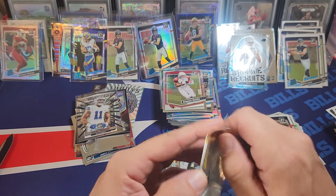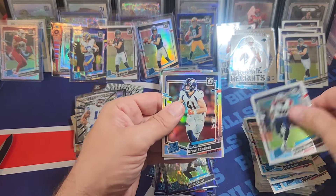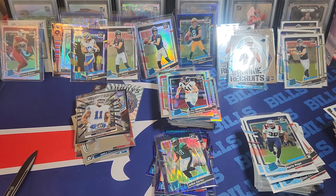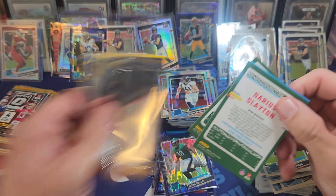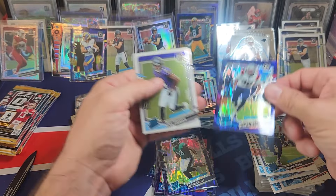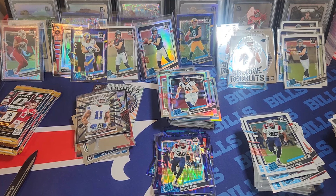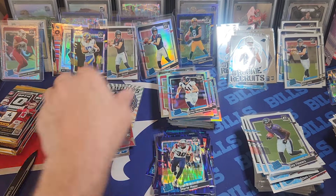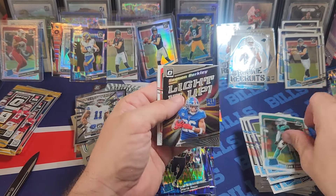We finally pulled the Puka purple shock — not bad. So this pack won't have much in it. I was hoping we hit a case hit there, but those fire emojis will get you every time — those things are brutal. Come on, case hit, where are you? We're due for something good. I'm out of sleeves — I've been sleeving up so much stuff here. It saves me time when I'm ripping this fast.